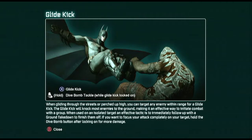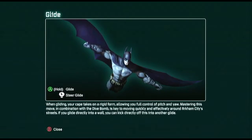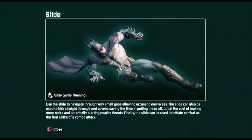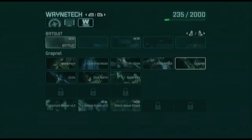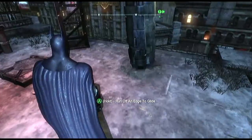X. Dive bomb tackle while gliding, locked on — R trigger, hold A, tap LB. While running is the slide. Lets you grapple and climb. I'll just be getting reacquainted with the buttons.